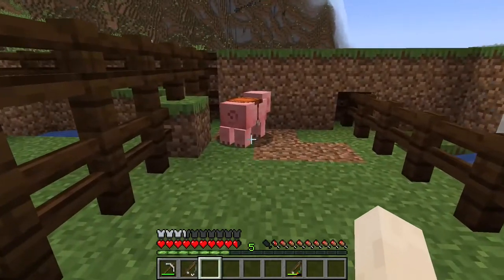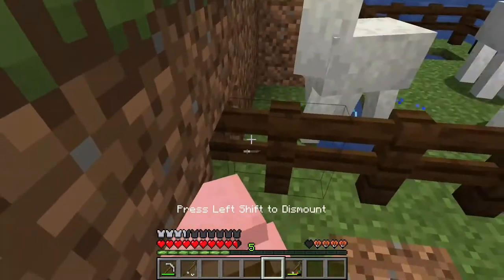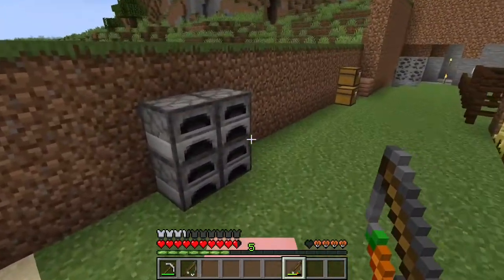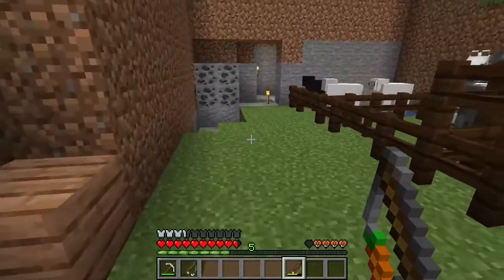Saddles can be found in chests, or obtained with a command. You can put the saddle on many mobs, from pig to horse, and ride them — as I do here with the pig. Interesting fact: if you jump on the pig from a great height while on the saddle, you will start to glide and slowly fall.